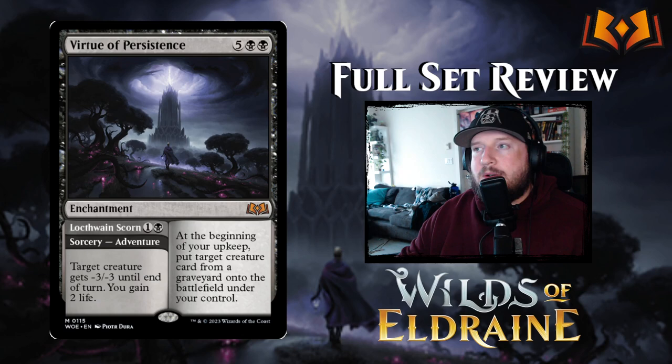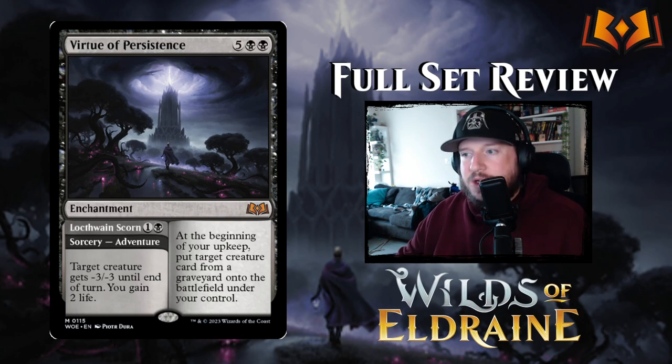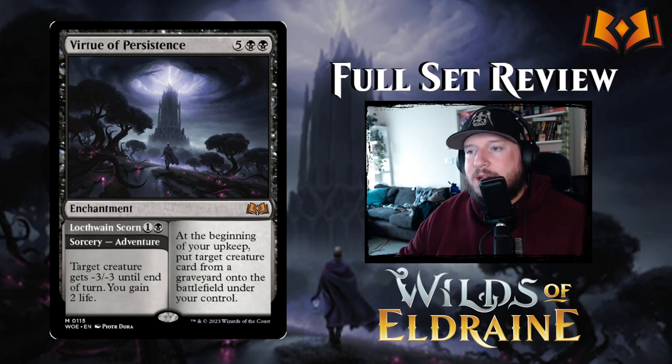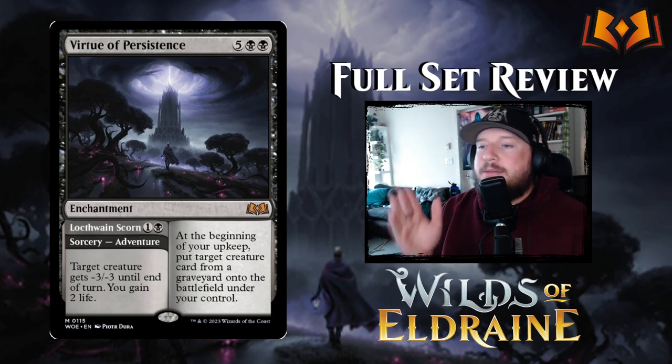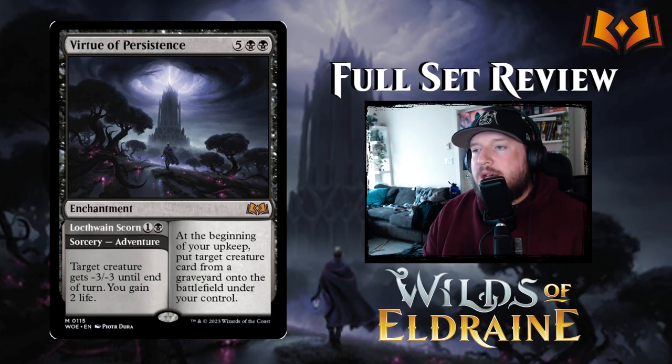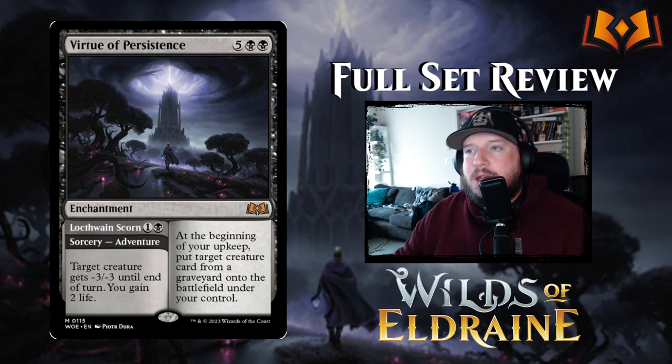The black Virtue costs five black black for an enchantment. At the beginning of your upkeep, put target creature card from your graveyard onto the battlefield under your control — every turn you get a free creature from your graveyard, which is super strong. It also has an adventure: Locthwain Scorn, one and a black for a sorcery that gives a creature minus three minus three until end of turn and you gain two life. This is probably the second most powerful Virtue so far, ranking white, black, blue — I'll be doing a video ranking all the cycles from this set.